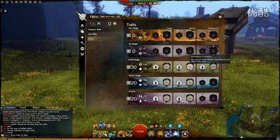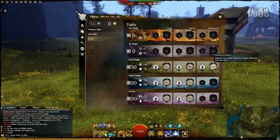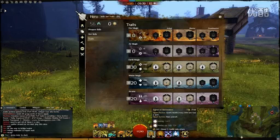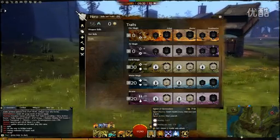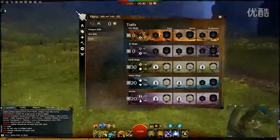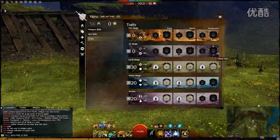Next, I went for this trait to reduce Cripple and Immobilization by 33%, which I think is pretty good. And I mainly picked this skill for my heal — every time I cast a spell it heals me for 274. Four spells and that's already a thousand heal, which is fantastic. So even if I use the heal, this effect will still be on me.